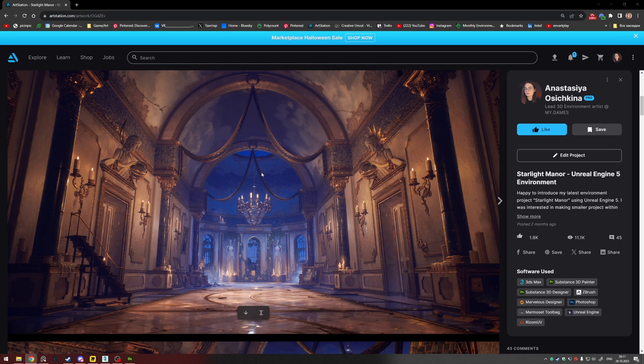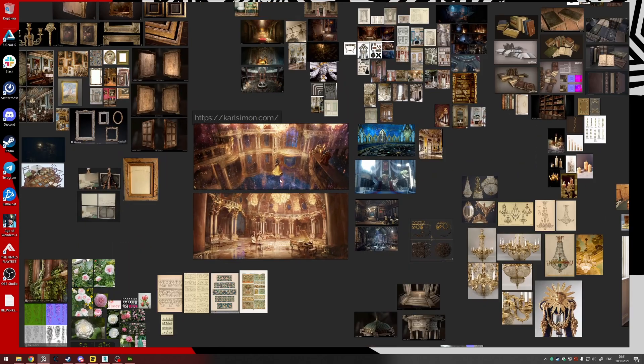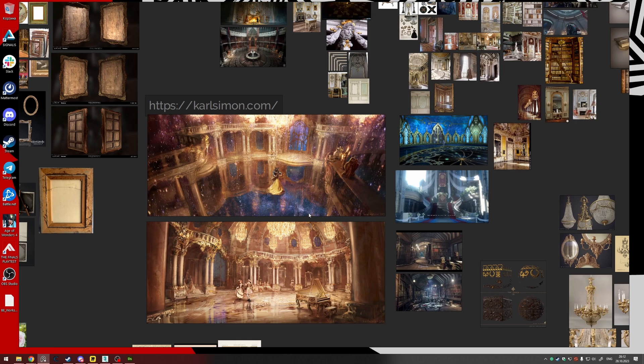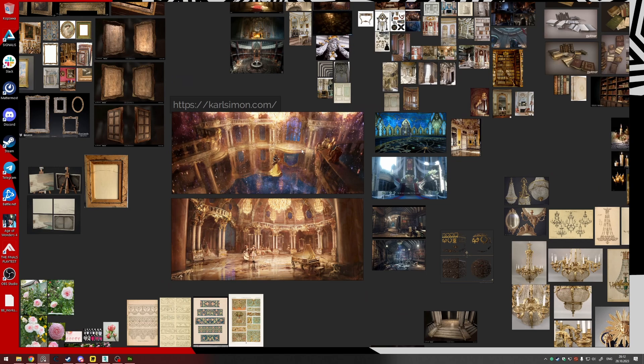My main inspirations were Final Fantasy 14, Dragon Age Inquisition, and some concept art from the Beauty and the Beast movie. Here is concept art by Carl Simon — I'm in love with it. I really like how everything is connected: the blue sky, everything gold and shiny, and the balance of colors is amazing. I decided to use this as my main reference.